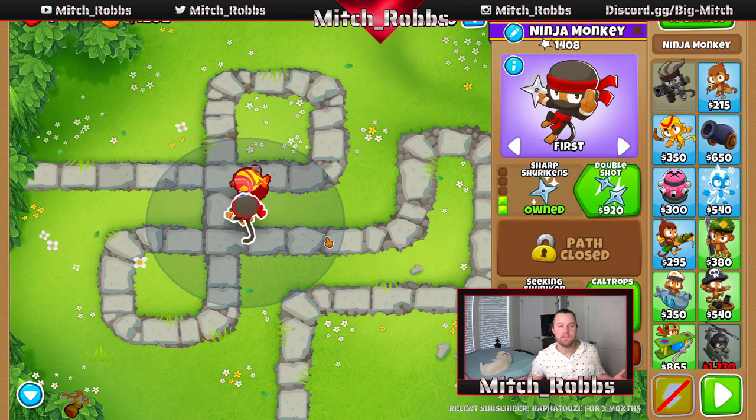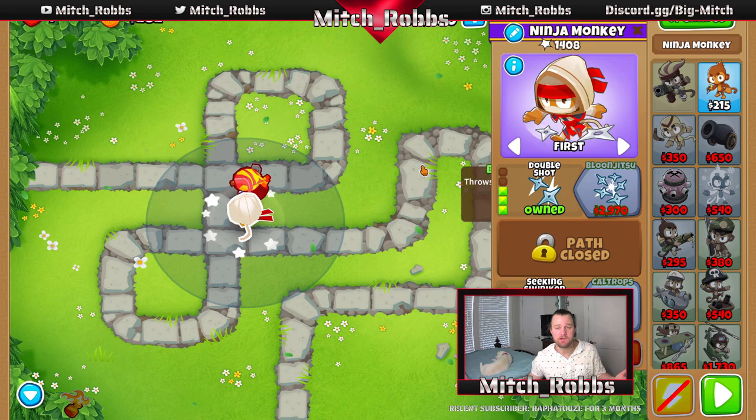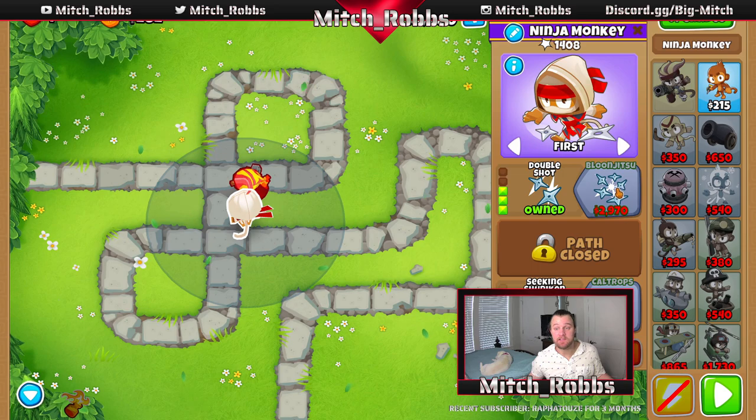Round 19 is here and we have enough money for Double Shot. Double Shot is super good — instead of throwing one shuriken really fast, he throws two instead of one, straight up doubling your popping power. So it's a dead giveaway to get this. We're going to grab Double Shot then keep going until we get a 4-0-1 ninja and Balloon Jitsu.